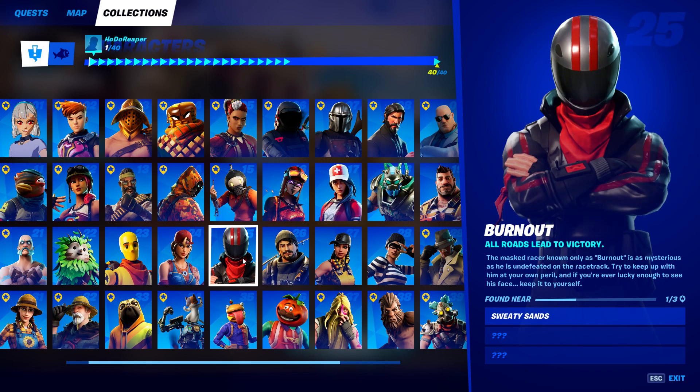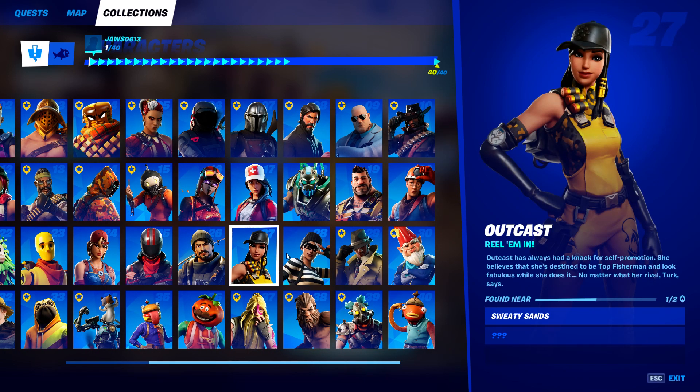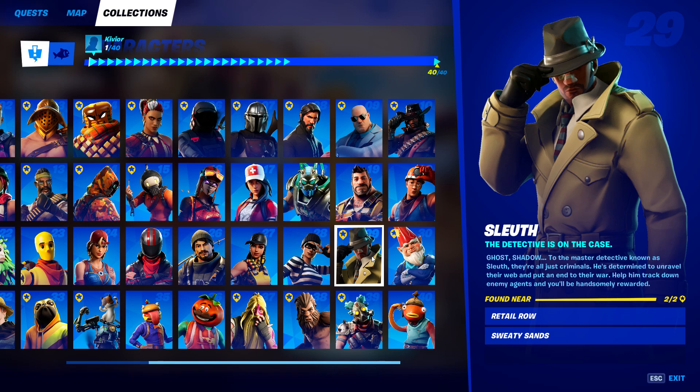Note that if you found these characters at different locations, that's fine — these are just the locations where I found them. Burnout is at Sweaty Sands. For Turk, I found him at two different locations: Lake Canoe and Steamy Stacks. Number 27, Outcast, is at Sweaty Sands and there's an additional location as well. Rapscallion I found at Holly Hedges.